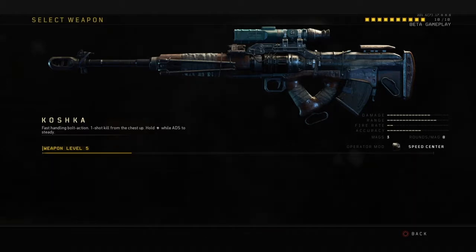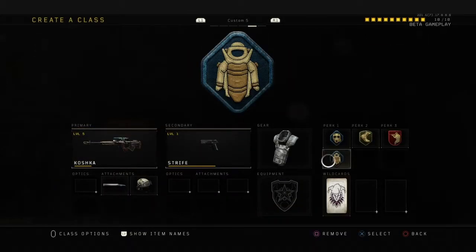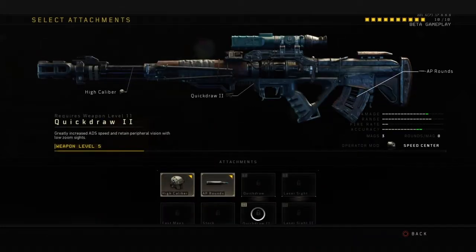Again, I'm in my class setup, and for me this is probably the setup I'm going to use — other than maybe getting rid of Flak Jacket eventually and unlocking Quick Draw. Other than that, for now, this is my class.